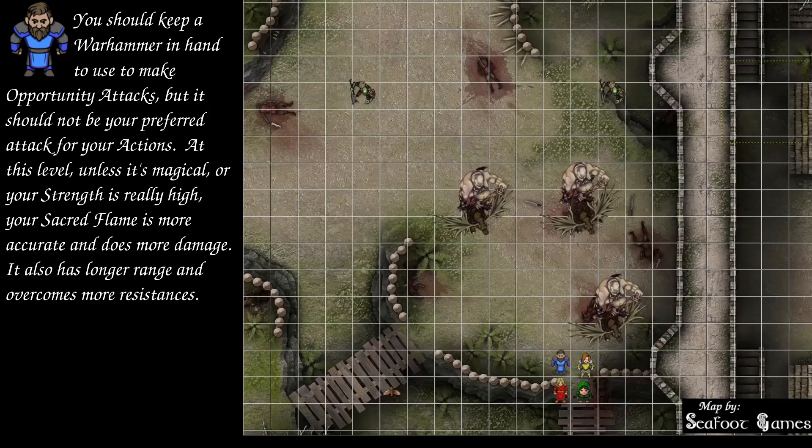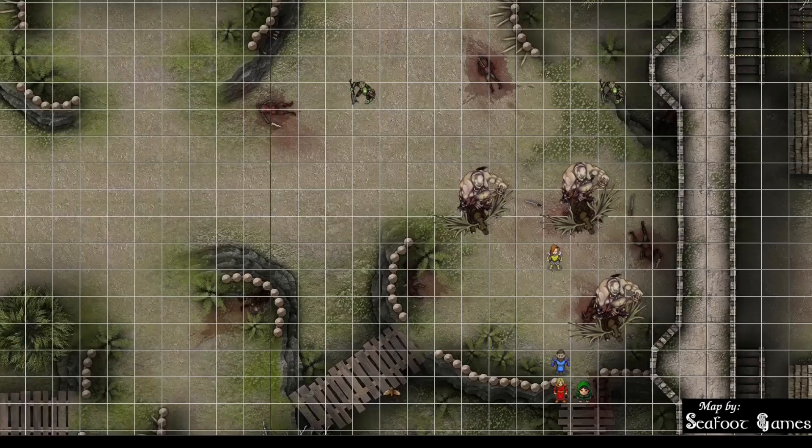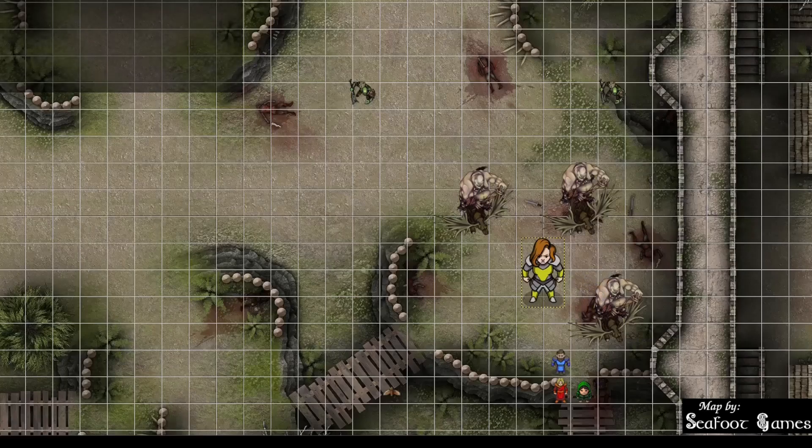After the cleric, we go to Dingo. Dingo moves around the ogre to the left and drinks a potion of growth, giving the enlarged effect for one hour. The orc activates its reaction — gets a 9, which misses. Dingo uses action surge and attacks the ogre to the southeast. Does a 10 hit? A 10 does not hit their hide armor. And for the next attack — a nat 1 does not hit hide armor either. Rough start.